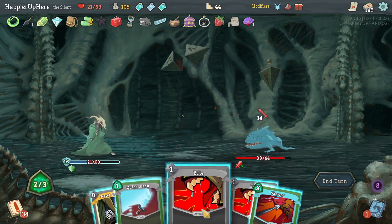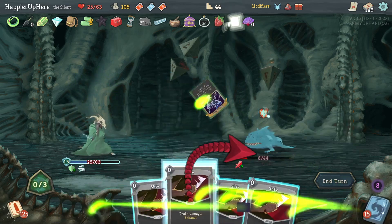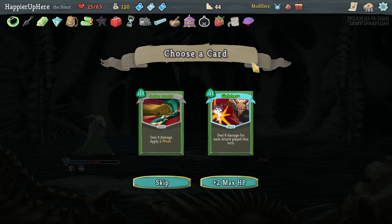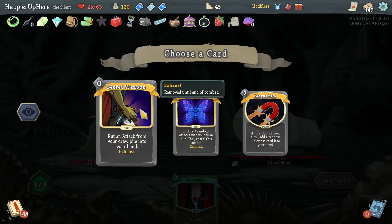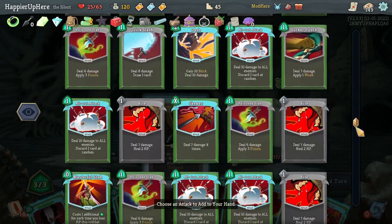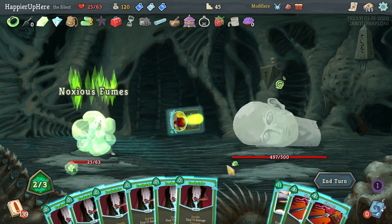Let's heal back up with Bites then play a Skewer at the end. Pretty good turn. Deflect, Blur, Expertise, then Storm of Steel — that also gives me a bunch of blocks. Actually I can just kill here right now. Sucker Punch or Finisher — sometimes Finisher is great, but let's go with Sucker Punch since the weakness might be useful. Giant Head fight — Secret Weapon available. Massive Stab for another zero-cost attack, or Predator for two extra damage. I already have Skewer — let's grab another Skewer.